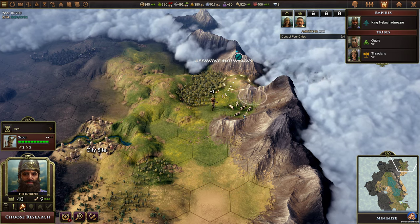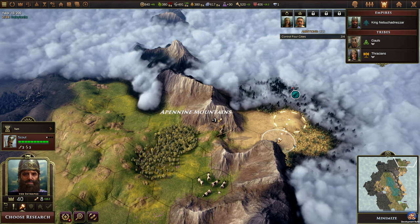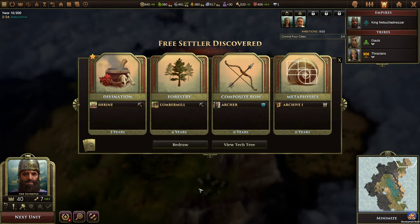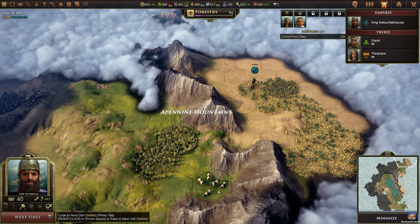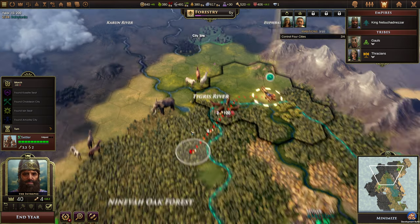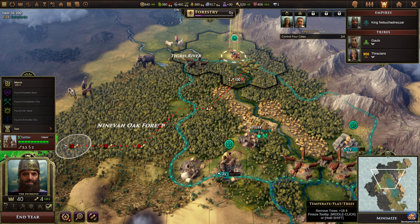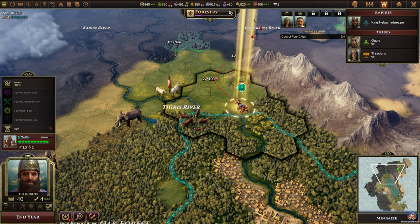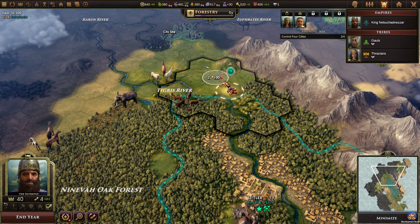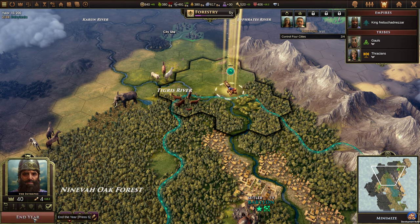This is the Apennin Mountains. I suspect that means there's an AI somewhere around here. Forestry — excellent! This settler we'll send up here, so this is going to cost us orders but that's what they're for. I don't think we'll march the settler — it'll cost quite a bit of orders, about four orders to get there. End year.